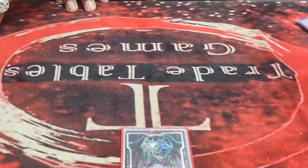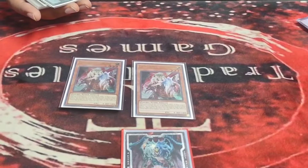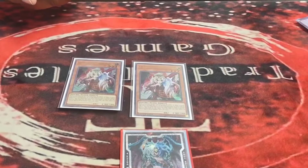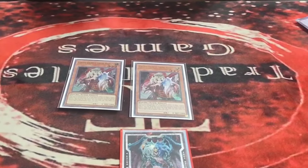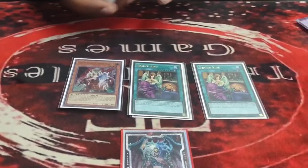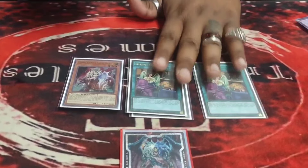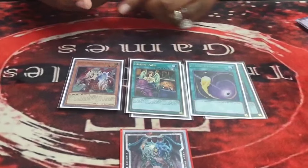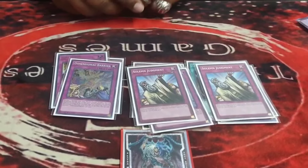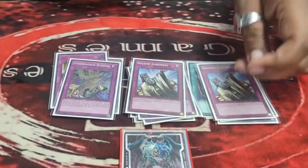Quick side deck rundown: I sided out the Nibiru more than anything else today, surprisingly. I was maining it Wednesday but didn't love it — I did side it in quite a bit though. Tested one specific card against a Dark World player and sided it in once — it'll probably come out. The side has three Cosmic Cyclones, three Skill Drain, three D.D. Barrier, and two Solemn Judgment. That last card was clutch all day — I'll probably bump it to three going forward.